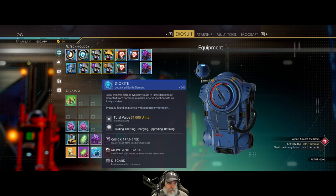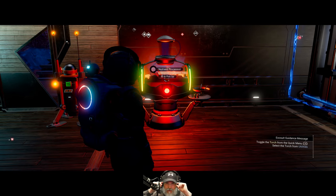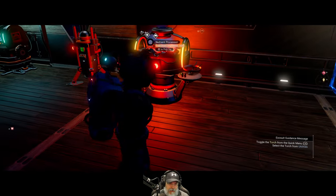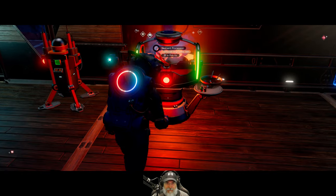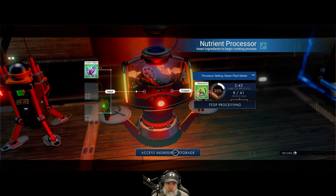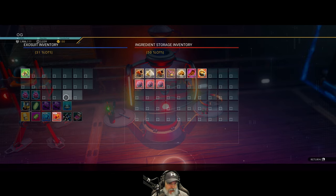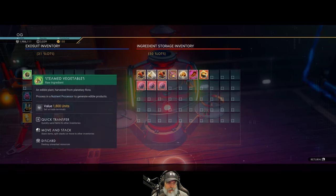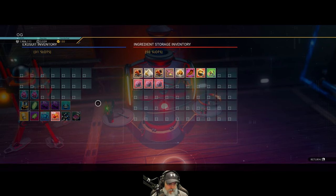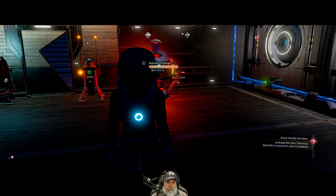Something else I discovered about the nutrient processor that I did not know: there's like a whole other storage area inside, 50 slots worth, where you can install ingredients. It'll also let you put carbon and oxygen in here too, which is great because it frees up some storage space in our normal storage. Very cool.